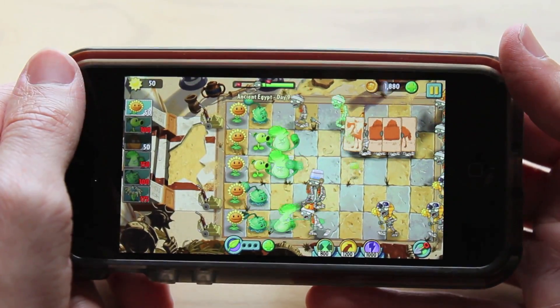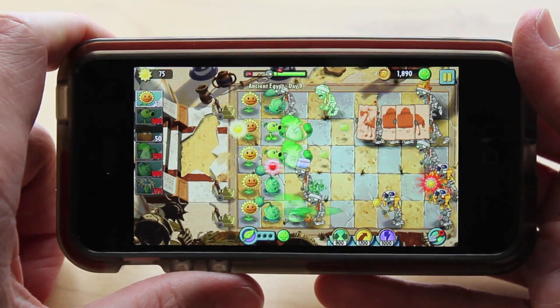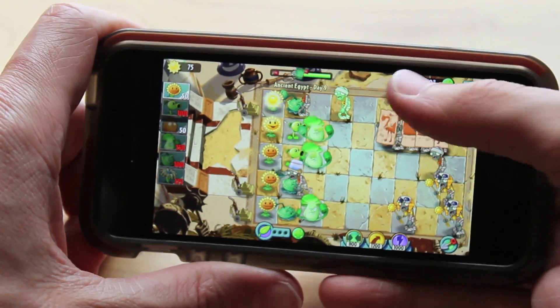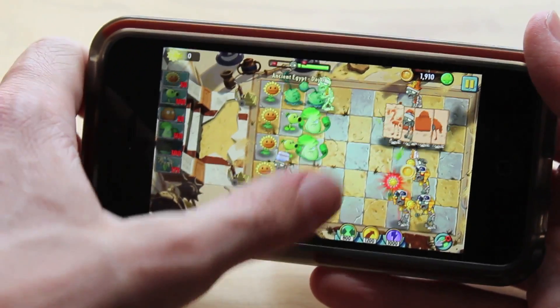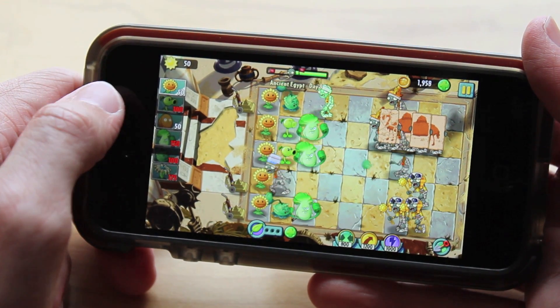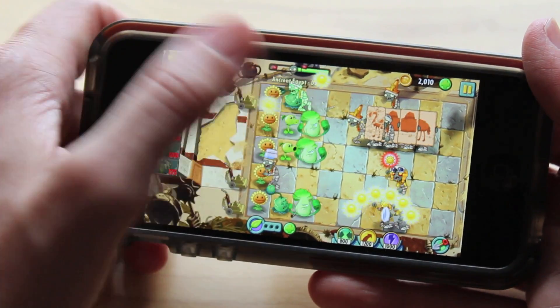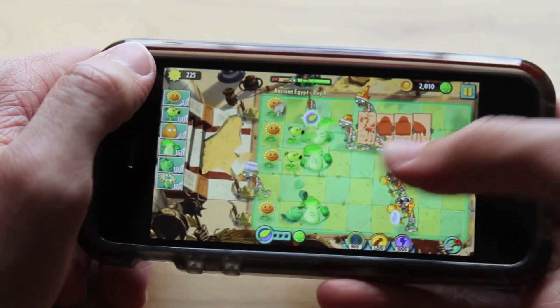One that I think is kind of neat is the zombie that tries to steal all your suns. Your suns start glowing red and then they move towards the zombie holding the sun stick. You want to grab your suns before he does, because he'll take them and hold onto them until you kill him. When you kill him you will get your suns back, so it's not a lose-lose situation — it's just an interesting concept we haven't ever seen before.